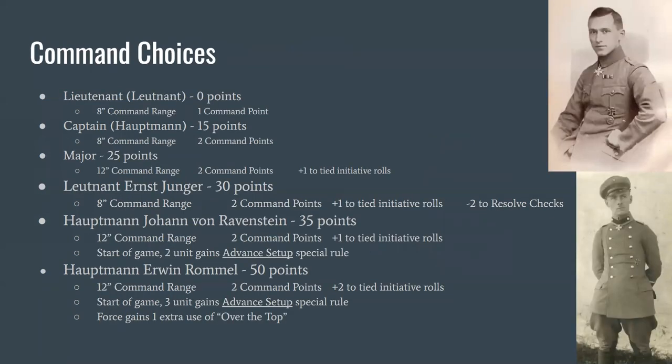For command choices: the free Lieutenant; the 15-point Captain with an extra command point — he gets to issue two orders per turn; and the Major with a longer 12-inch command range, very helpful in bigger games of 200–250 points or more where you might play on a 4×3 or 6×3 table. That 12-inch range is extremely helpful both for ordering units and for granting them a minus one to their resolve check, helping them stay in combat.